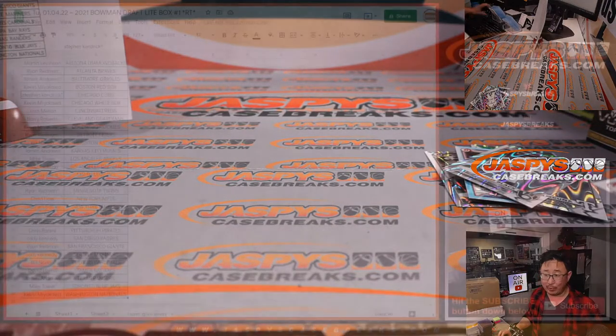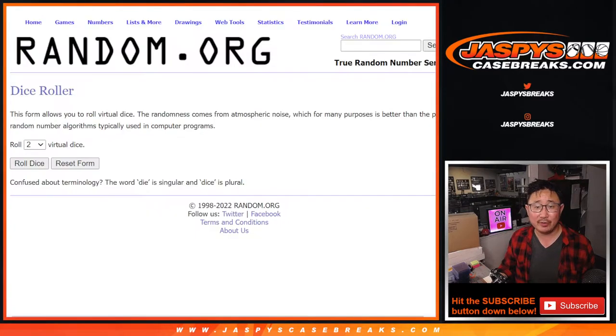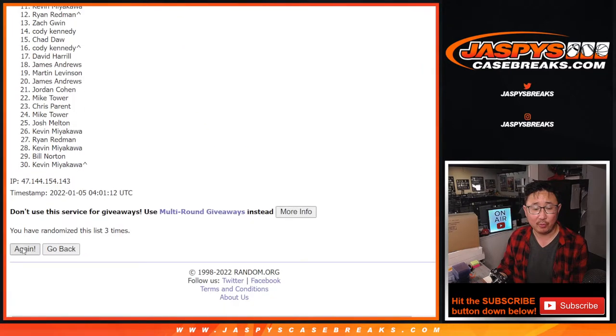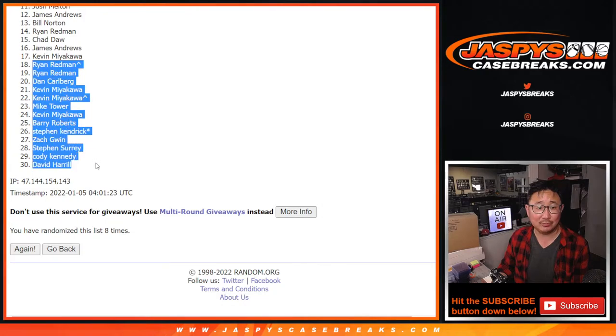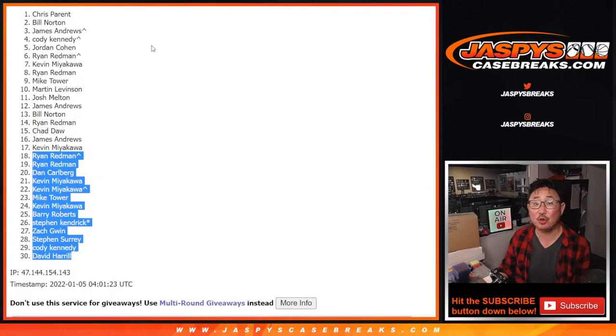There you go, gang. That's it. Now, the moment you've been waiting for — who's going to get teams? Third and final dice roll. Let's get everyone from Martin down to Kevin and everybody in between. Nice clean list here, let's randomize that. Three and a five, eight times — so it's going to be top 17 teams. After eight times, the top 17 are: Kevin, James, Chad, Ryan, Bill, James, Josh, Martin, Mike, Ryan, Kevin, Ryan, Jordan, Cody, James, Bill, and Chris. You're all in the next few breaks.